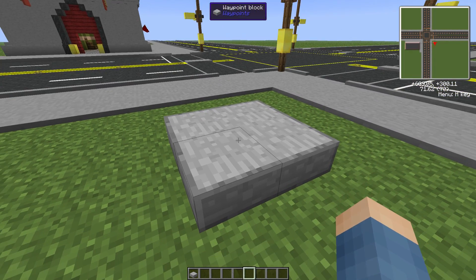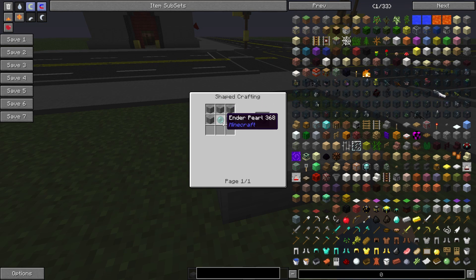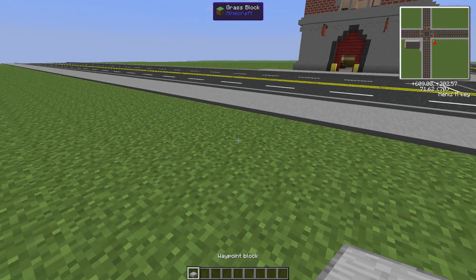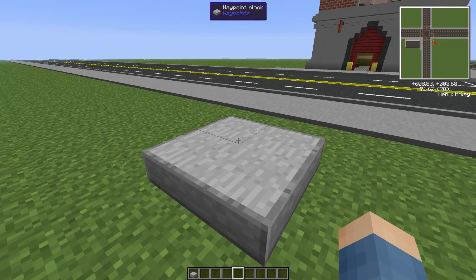This is the Waypoints mod, and all it does is add one single block, which is the Waypoints block. It's made very simply — just a bit of stone and some Ender Pearl. You're going to need to use four of them in order to make one of these. You pop them down, and when you add the fourth, they all join together with the texture.